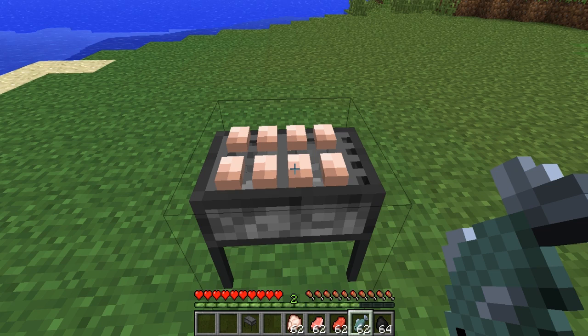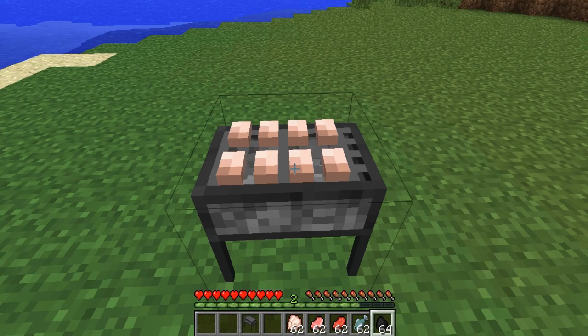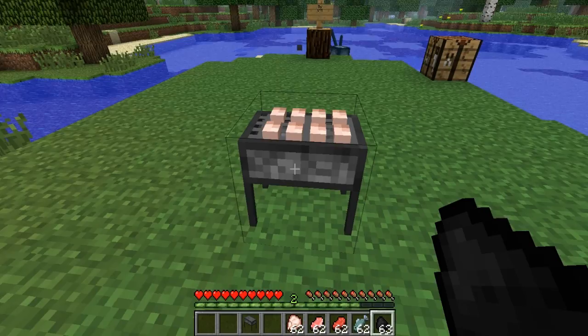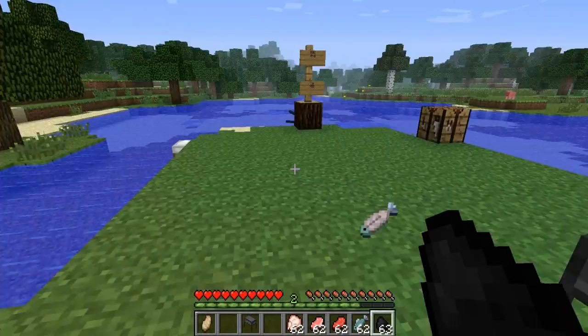To get it cooking, make sure you have charcoal — it has to be charcoal, otherwise it won't work. Right-click on the grill and bam, there we go, it's ignited and it'll cook our food. It takes a couple of seconds. You'll see the colors change from this color now to a brown color, and then it'll pop off the grill, which is pretty cool. And bam, there it goes — that's a great way to cook your food.